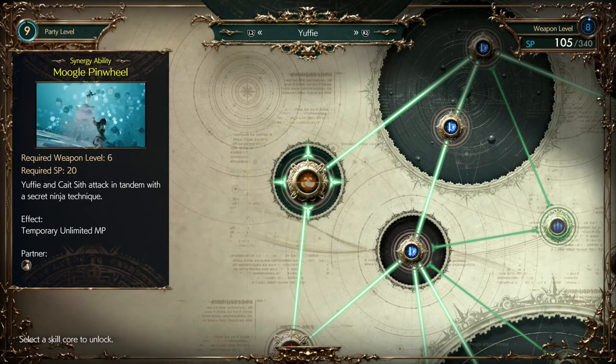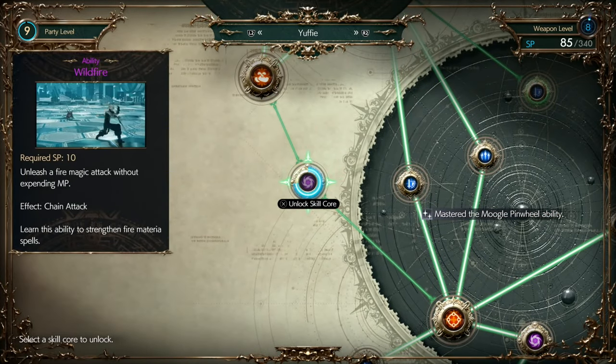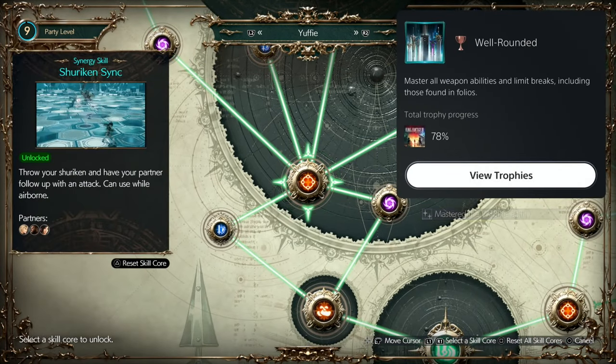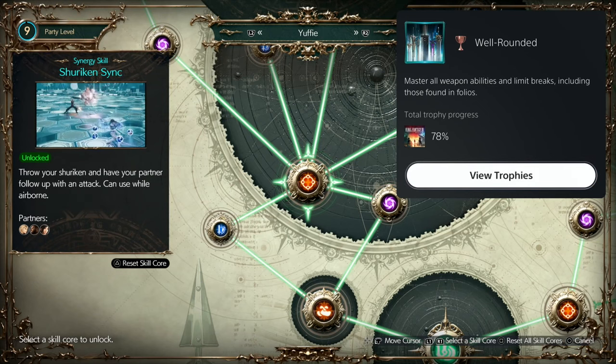Just doing the last couple on Yuffie here and that will unlock me the trophy. She has one more missing here. And there you go — Well Rounded. It makes it a lot easier doing it this way. If you don't actually have enough points, just reset like I said and put them into the ones that you need. Then if you want to change your character around, you can.